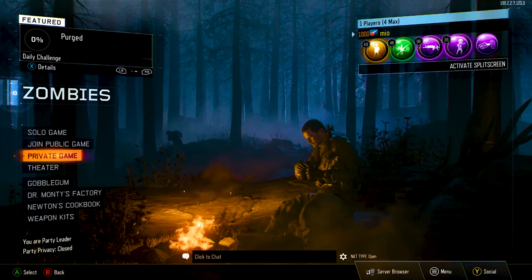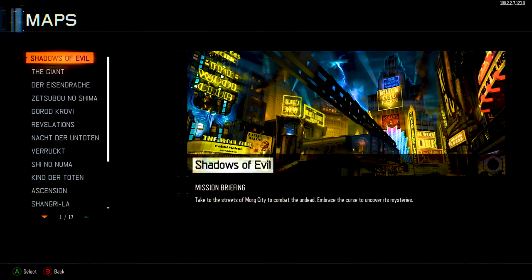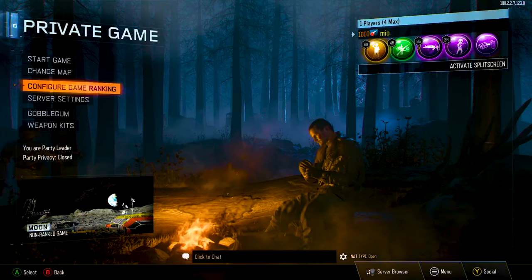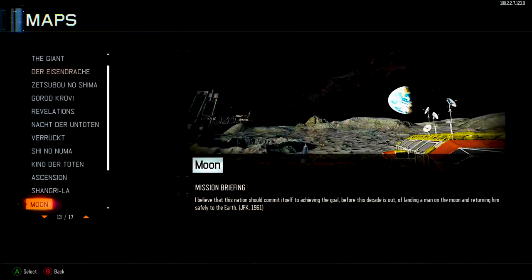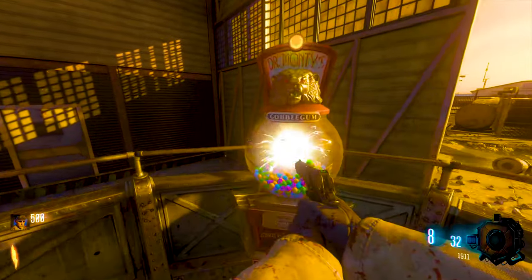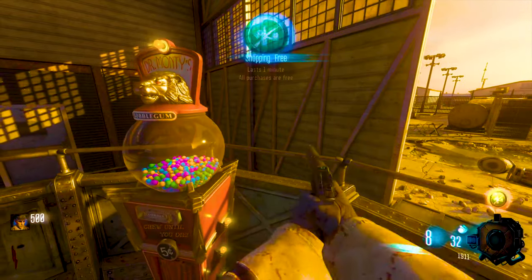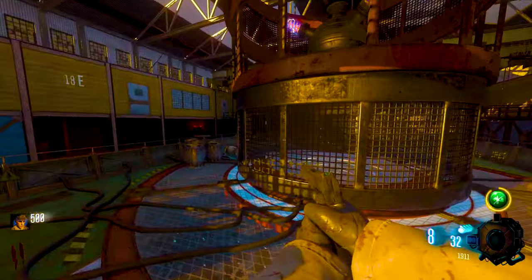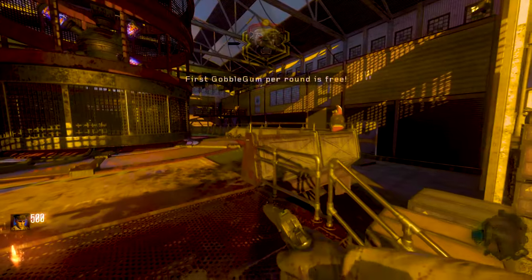First, you want to run the gobble gum Round Robin. Since you'll be in Area 51, it won't work normally, but it'll be used for the infinite points glitch. Go into a private match, make sure your game type is on unranked, and start up the match. The millisecond you spawn in, slide jump over to the gobble gum machine and hit it as fast as you can. This is the round skip glitch — it makes rounds change in Area 51 and stops zombies from spawning in. Get to that gobble gum machine as fast as possible, before the round actually shows up.